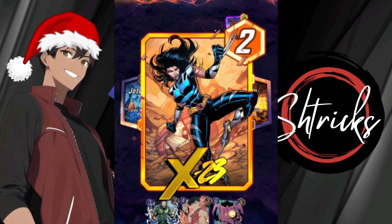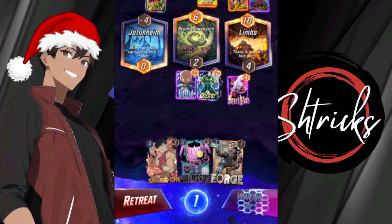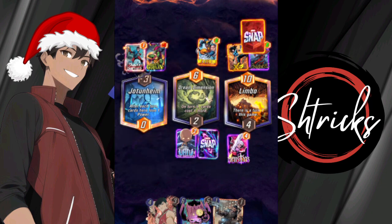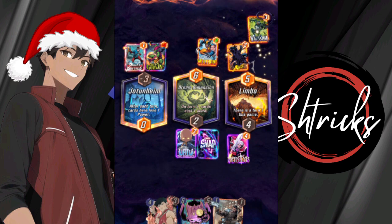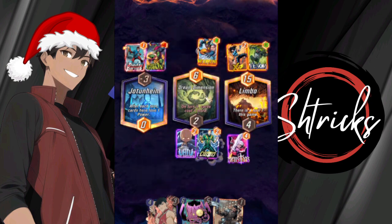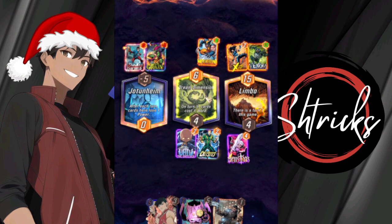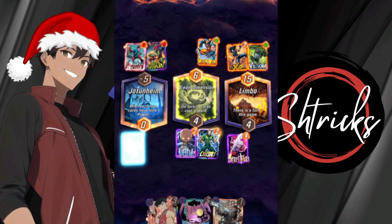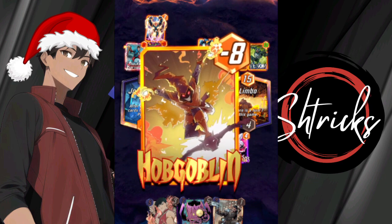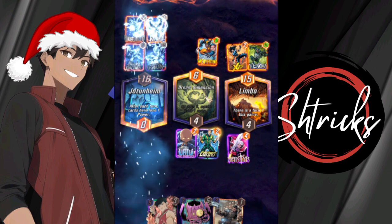A lot of things have happened already. Bucky's over there, there's Venom — they're trying to create some plays. He's got Wolverine and X23 which is going to be problematic, because if I destroy them utilizing Galactus they might come back. But I think we have some plays here — I'll put Hobgoblin over in Jotunheim. Oh, he's putting Nova there — perfect. The stage is set for my victory.